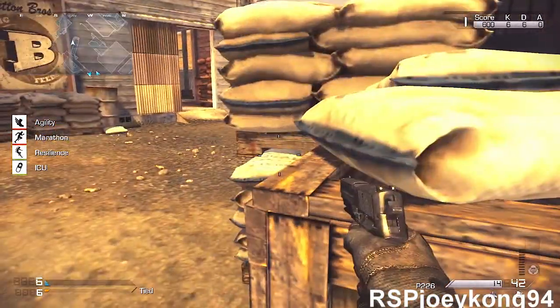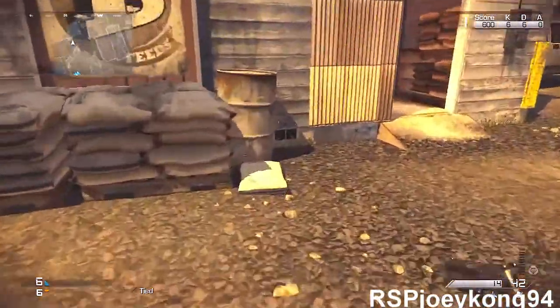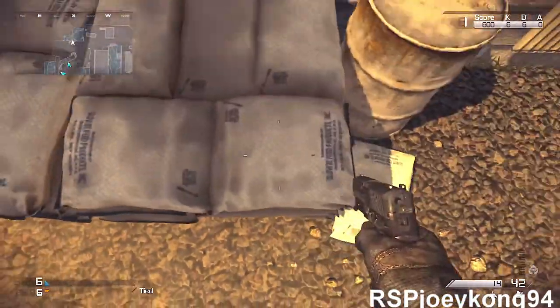What's up guys, JoeyCon94 here, today showing you guys how to get out of the map Warhawk. It's a pretty simple glitch — you're just going to come right here on the map and you're going to do a knife jump.